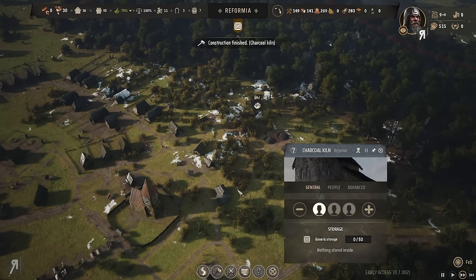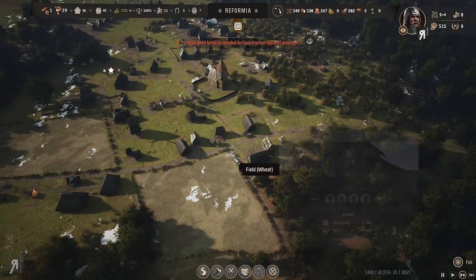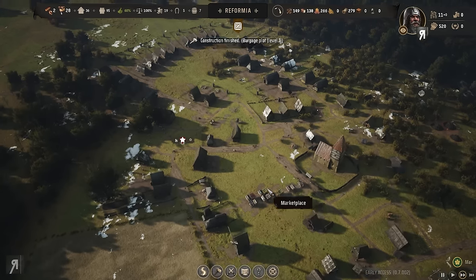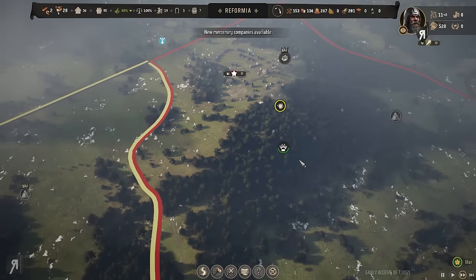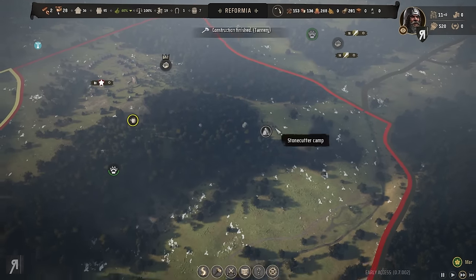Let's put someone on the charcoal kiln. We have zero people doing construction right now which is bad. The trading post isn't going to work anyway, so I'll unassign someone from that. I conscripted my people and rallied them, but for some reason I do not see the raiders anywhere.